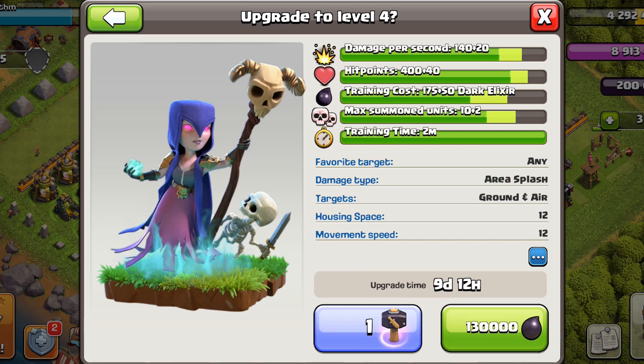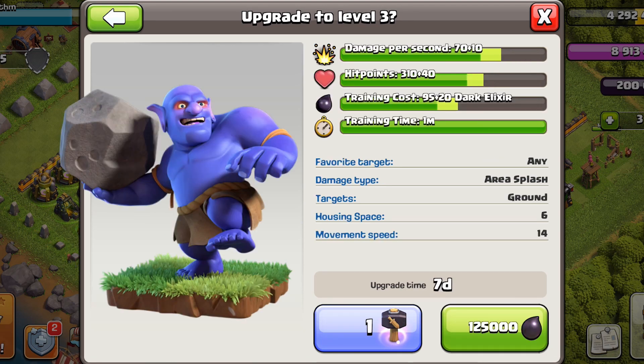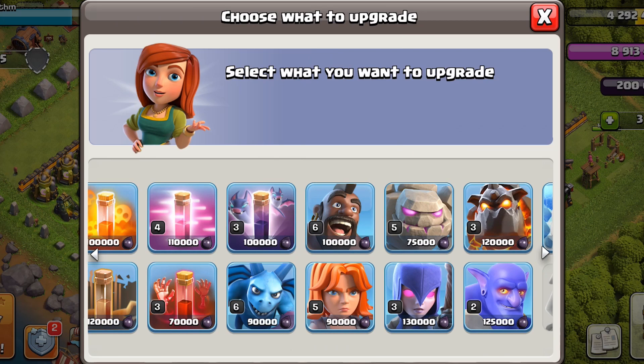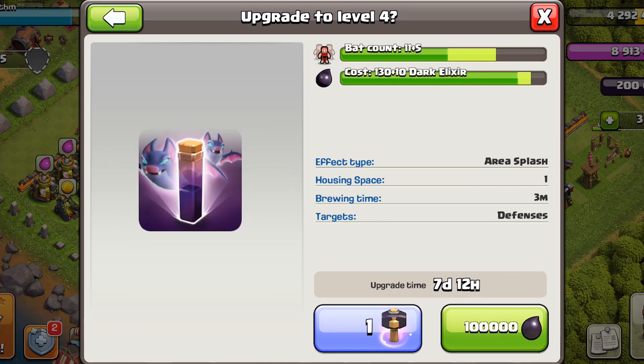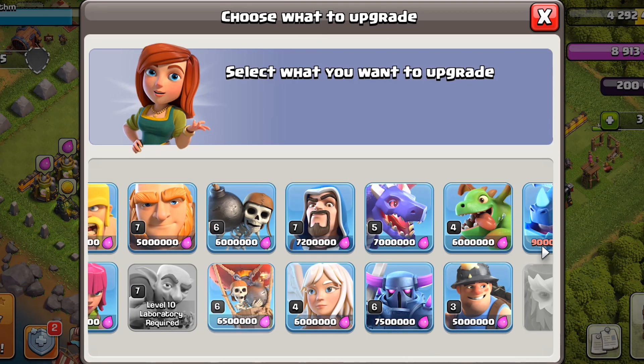Upgrade the freeze spell, then the bowlers. Since we have bowlers already maxed at Town Hall 11, we have access to bow witch. Then upgrade the pekkas and the bats, which completes the bow witch strategy.